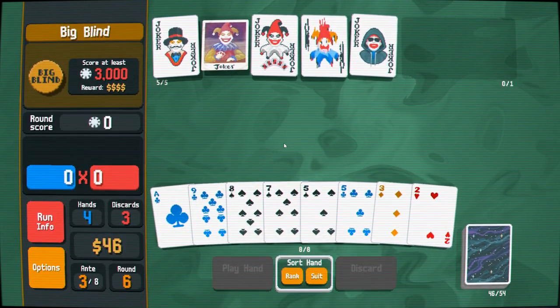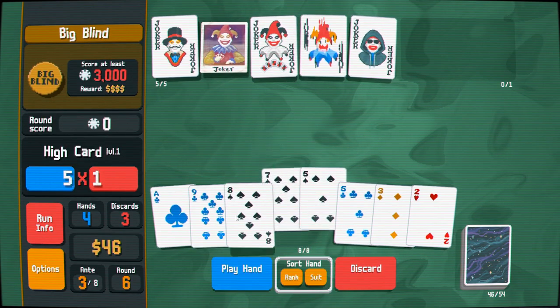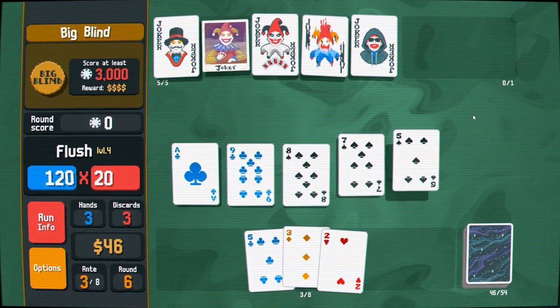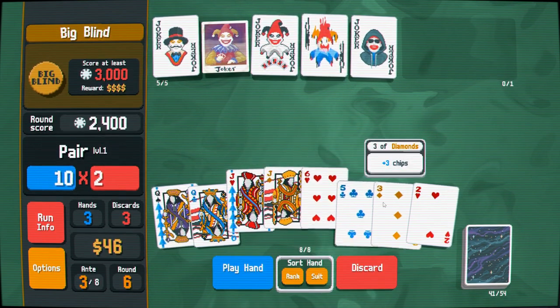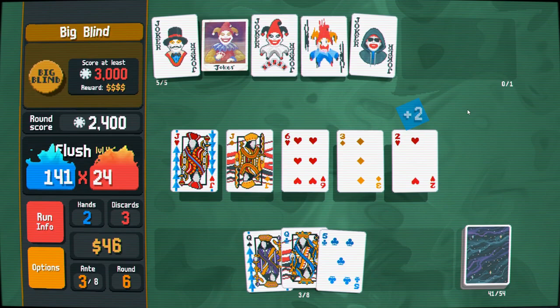We have Smear Joker, which means spades and clubs are the same suit. Let's go right into it — a debuff shouldn't matter so much. Hearts and diamonds are the same, so this is the flush we want to play right here. Smear me up, baby! Let's go!